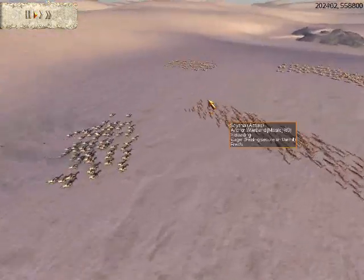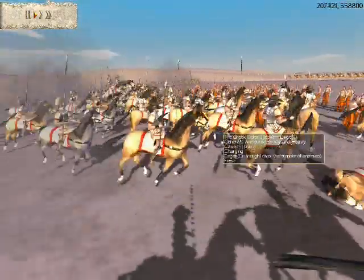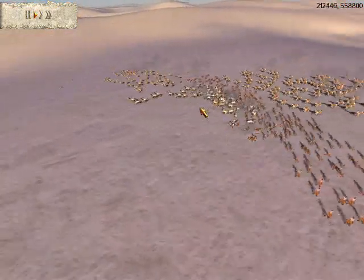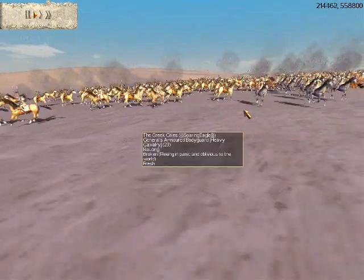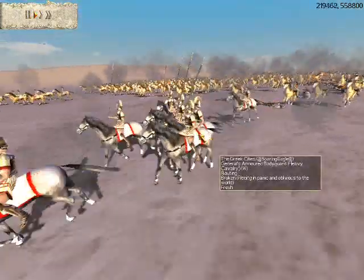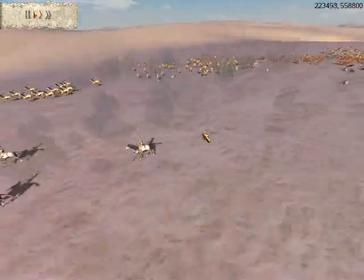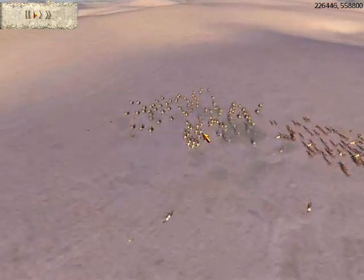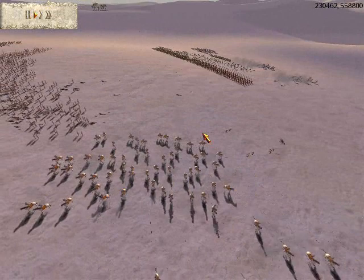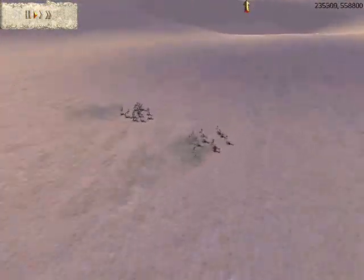My opponent is going to charge my archers. He completely underestimates the power of upgraded archers, because my guys can hold his light cavalry in place while I bring the rest of my cavalry force to strike his cavalry. I just drove out his cavalry — there they are, and there you go, bye-bye. You don't want to charge that many upgraded archers unless you have a very clear superiority in cavalry. Just like that, I shattered his left wing of cavalry.